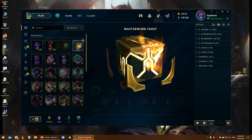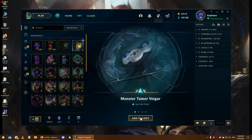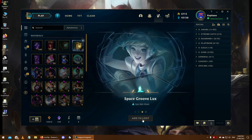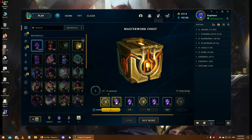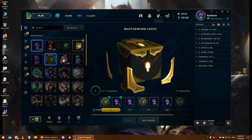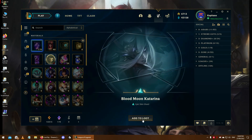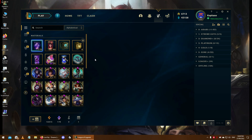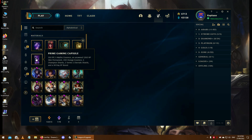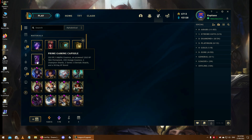Let's go ahead and open the 3 Masterwork Chests we have. Monster Tamer Veigar. Challenger Ahri - I have the skin. Space Groove Lux - I got this one too. Let's claim the rewards. We have a skin shard here: Blood Moon Katarina. I'll open this later because it guarantees an unknown skin, so we have to unlock as many skins before we open this one.